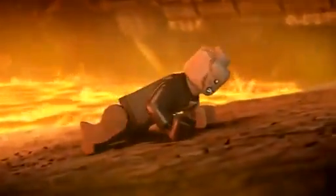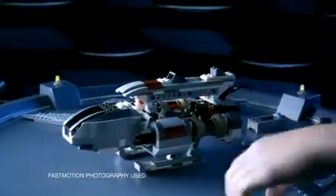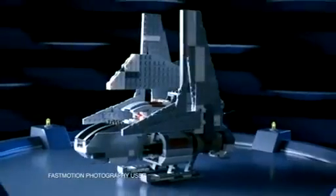New from Lego Star Wars. The Emperor senses Anakin is in trouble. You can build his shuttle, load the clone pilot, and blast off to find his Sith apprentice.